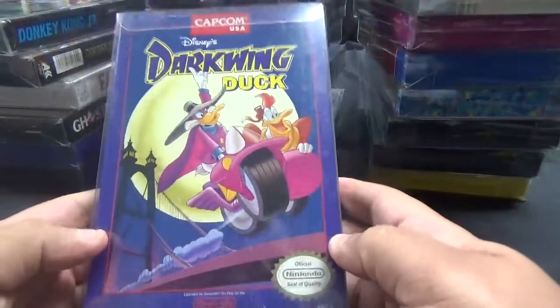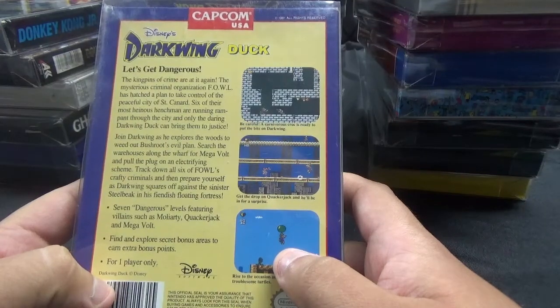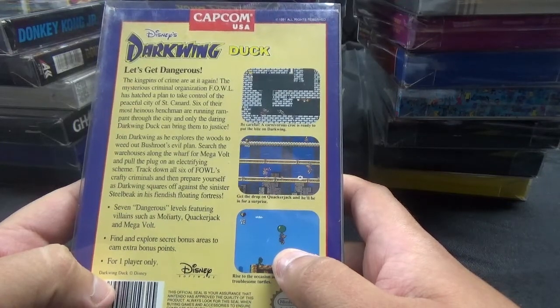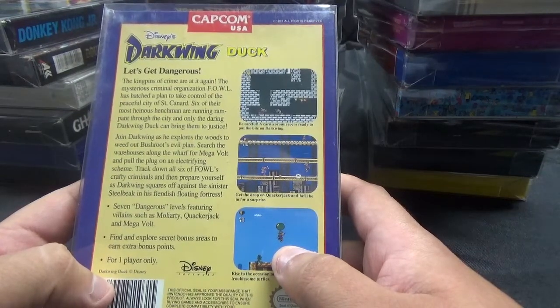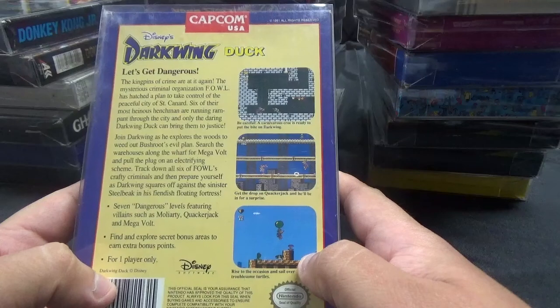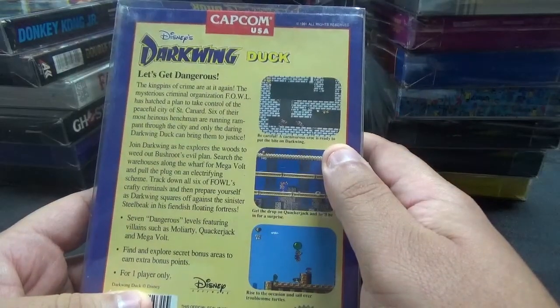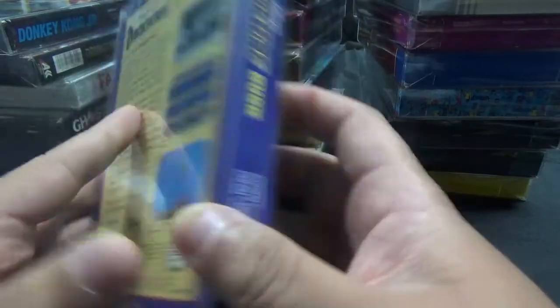Next up, from Capcom, Disney's Darkwing Duck. Let's get dangerous. The mysterious criminal organization F.O.W.L. has hatched a plan to take control of the peaceful city of St. Canard. Six of their most heinous henchmen are running rampant through the city, and only the daring Darkwing Duck can bring them to justice. Join Darkwing as he explores the woods to weed out Bushroot's evil plan, searches the warehouses along the wharf for Megavolt, and tracks down all six of F.O.W.L.'s crafty criminals. Seven dangerous levels featuring villains such as Molarity, Quackerjack, and Megavolt.